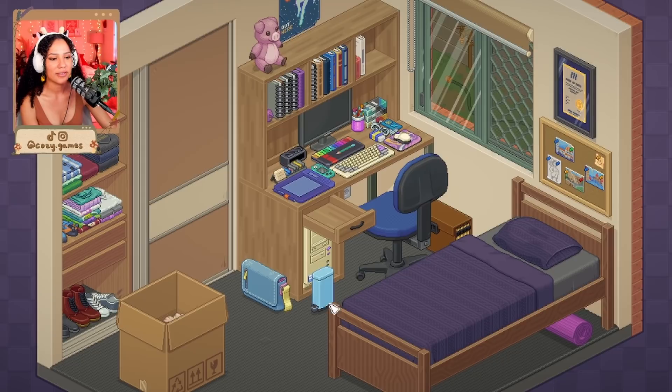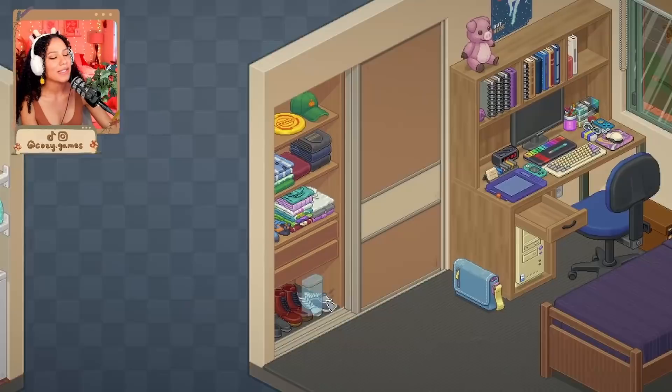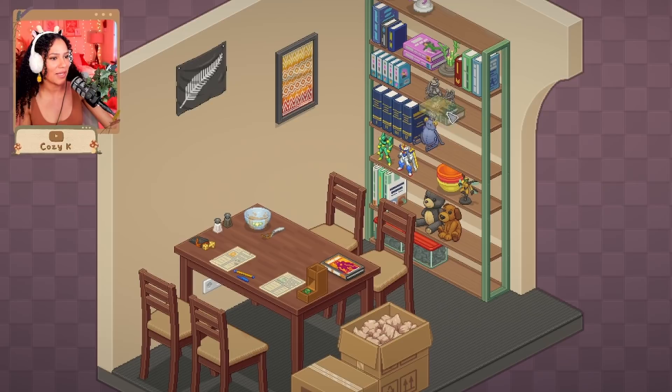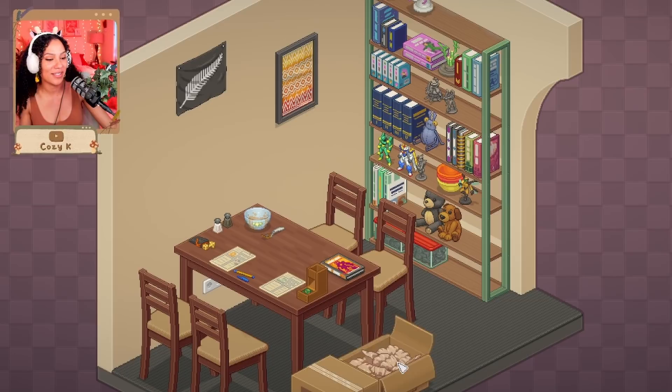Little trash can — maybe that should go in the bathroom. They work out now. So adult of them. There's already a trash can in here, so repurposing trash cans from one room to another — that's reality. This is just a dining room or space for things. I do not have one of these actually — wait, I do now. Still the Eiffel Tower and still the little truck.